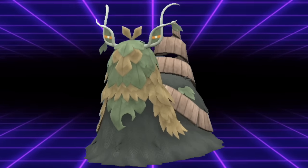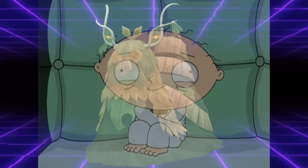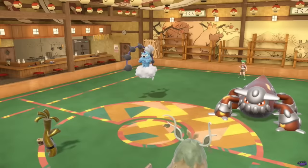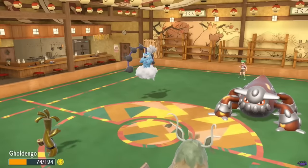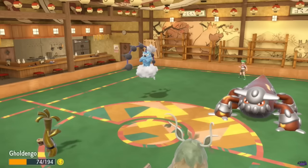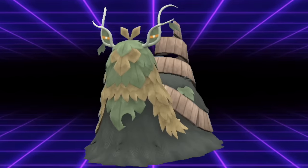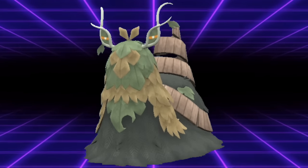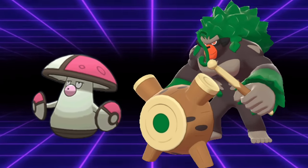As much as I'd like to say Wo-Chien had a similar track record to Ting-Lu, the truth is that Wo-Chien, for the longest time, wasn't able to accomplish much. This is not only because of its poor Grass/Dark typing, which is really bad defensively, but because in Generation 9, physical attackers are definitely the name of the game. Having Wo-Chien hinder their attack stats to help them live just a little longer is difficult without sabotaging your own team. Wo-Chien also has to compete with other Grass types for a team slot, meaning you have to consciously choose it over Rillaboom and Amoongus — two very strong, reliable Grass types with far fewer drawbacks.